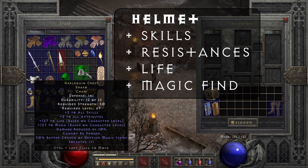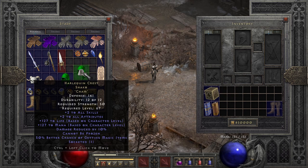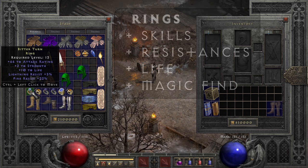A Jah rune in the Shako opens up other options for your ring slot, so you don't need something like Raven Frost for cannot be frozen. You can also go with a rare circlet, diadem, or tiara — anything that gives plus two to Assassin skills along with something else. Rare ones can have up to plus two to Assassin skills, faster run/walk, Faster Cast Rate, and resistances. You can gamble for those, but they are very rare to find.